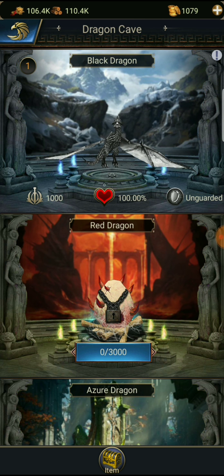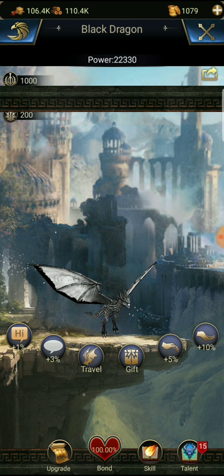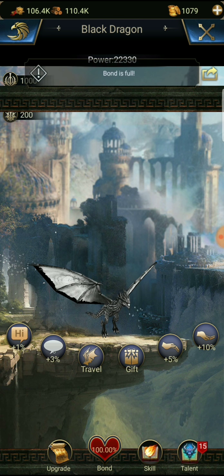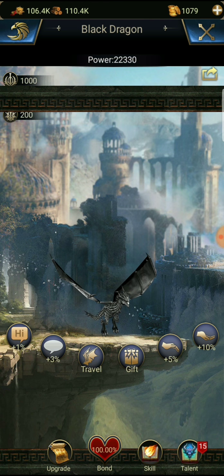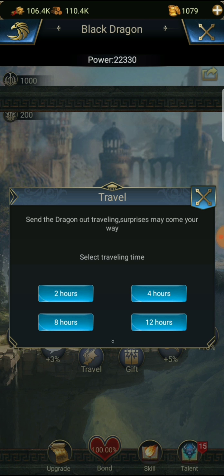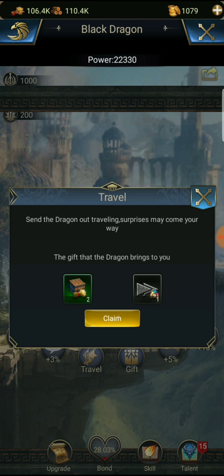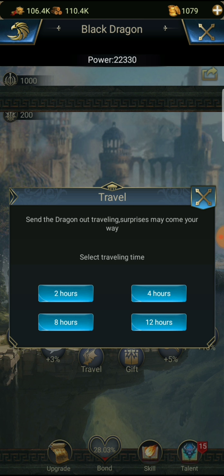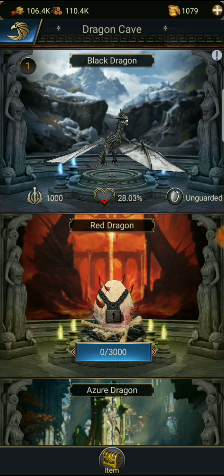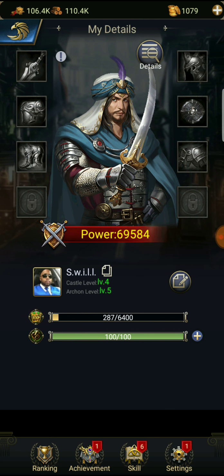Nine dollars - are they crazy? Let's bond with our dragon. Bond is full. You can go travel for two hours and then come back. Claim - there he goes. Let's send him out for 12 hours. I want to get this dragon leveled up as far as I can.